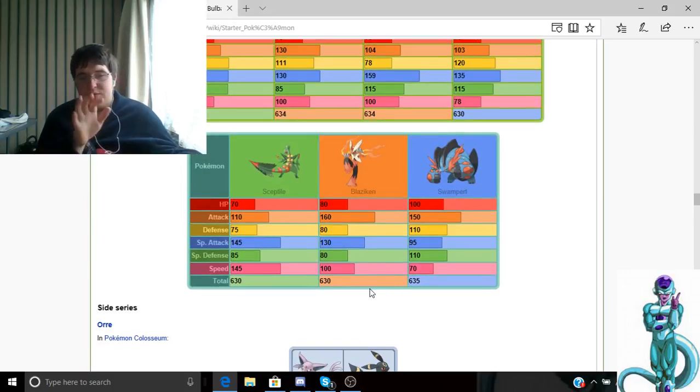If you want the other starters — Blaziken and Swampert — Mega Blaziken's Attack, Special Attack, and Defense go up, while Mega Swampert's Attack and Special Defense go up. Mega Sceptile gets Attack, Special Attack, and Speed boosts.